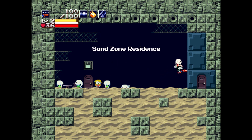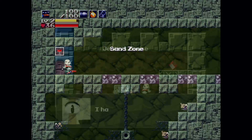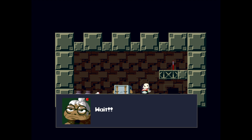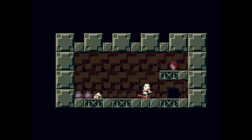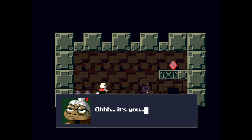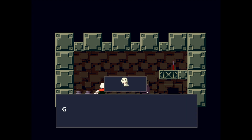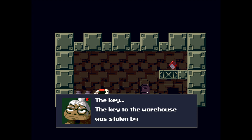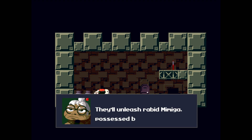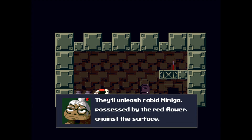On the bright side, my exploration trying to get the dog led to finding some panties, so we're in a pretty good place. Let's take the final dog back and see if we can get that warehouse key. Balrog's back — 'I have the warehouse key.' I kind of need that. 'As long as you leave the door unlocked behind him.' Off he goes. We hand over the last dog — 'The key to the warehouse was stolen by Balrog. Please stop them — they'll unleash rabid Mimiga possessed by the red flower against the surface.'